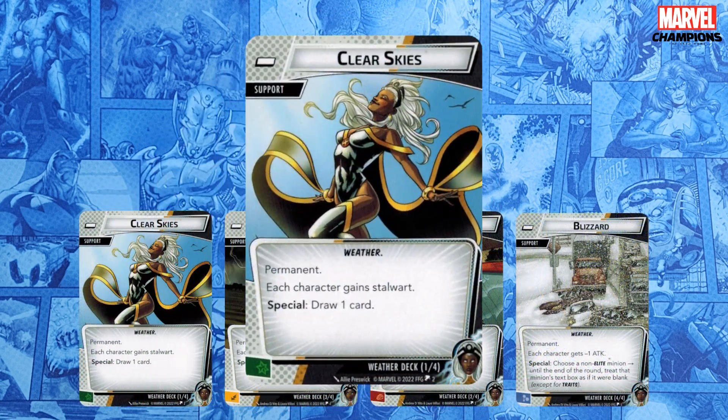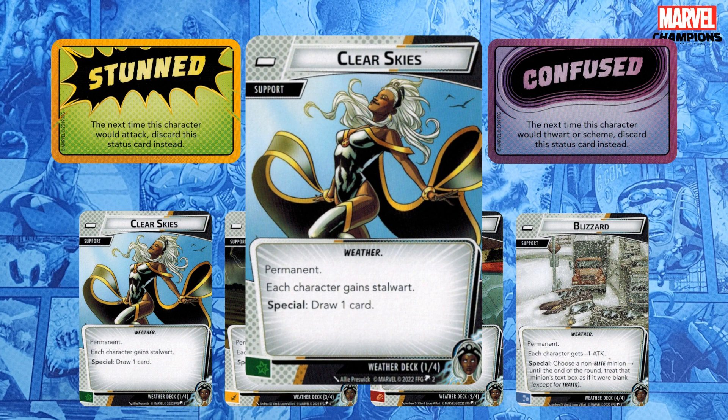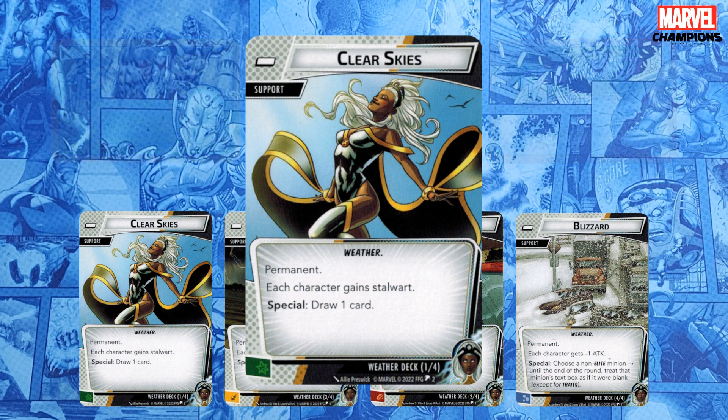Clear Skies gives all characters Stalwart — neither you nor any other character can be stunned or confused. More importantly, if you do have a stunned or confused status gotten while some other weather was in play, flipping to Clear Skies will remove those conditions. Just be careful if you plan to dish out these statuses to enemies, because Clear Skies will prevent them from sticking. The special for Clear Skies is draw a card, and as we all know, drawing cards is good. We'll talk about another great use for Clear Skies when I get to Economy.